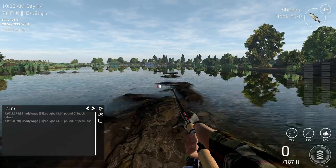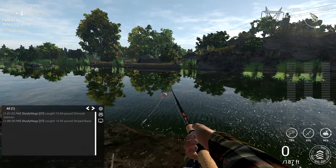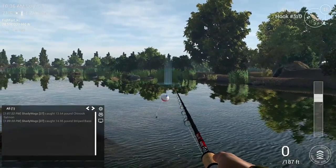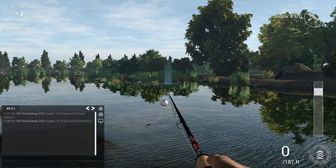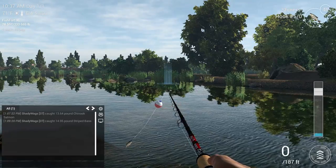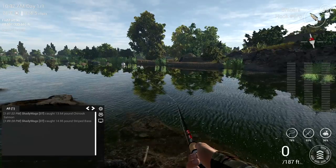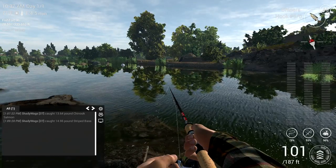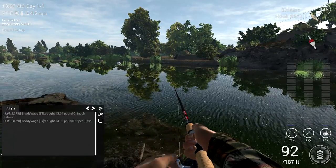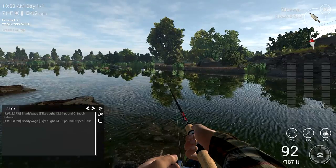For the next spot, turn around and head back the way you came — we're going to be fishing in the corner on the right side. Keep your lead the same and cast out towards that corner near the reeds. If you bottom out, just reel it in a little bit and then back-reel. This is a prime bass spot — from here you're going to catch smallmouth bass and those big striped bass.